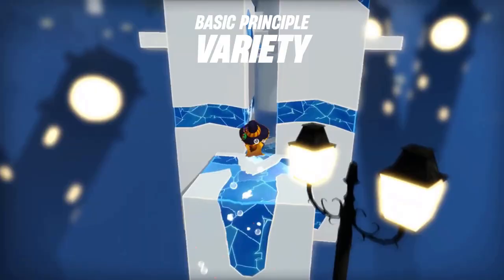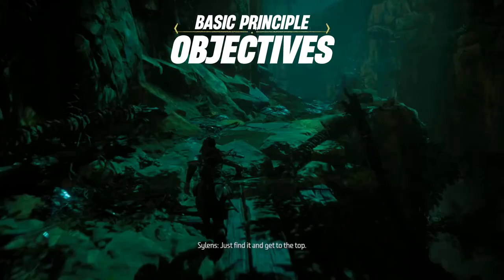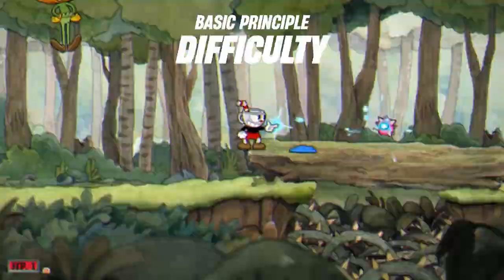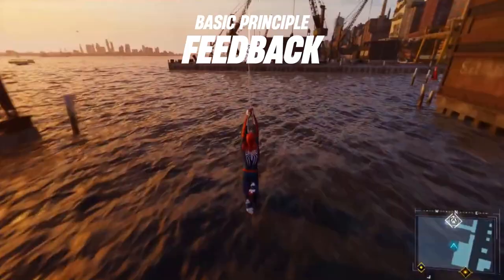Second: Variety — levels should be varied and interesting to keep players engaged. Third: Objectives — there should be clear goals for the player to achieve. Fourth: Difficulty — levels should be accessible to all players, starting off at a lower skill level with a gradual increase in difficulty with progress. Fifth: Flow — levels should be designed so they flow well and feature a balance between high-action gameplay and small sections of downtime.